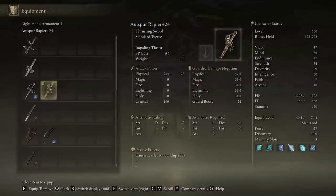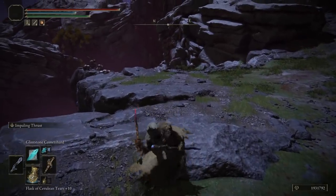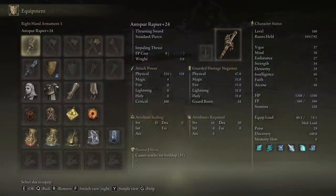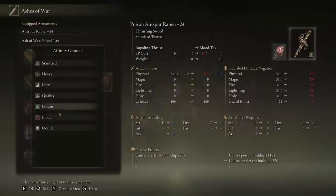The Anspuri Rapier comes with a staggering 55 rot buildup every time you hit, and because it is a thrusting weapon, it has relatively quick hits. Not only that, it is one of the few weapons that have rot buildup and can also take an Ash of War. This means you can do crazy things like put Blood Tax on it, which hits the target rapidly multiple times, and equip poison — which will poison your enemy and cause rot buildup — or blood, which will cause bleeding and rot buildup simultaneously.